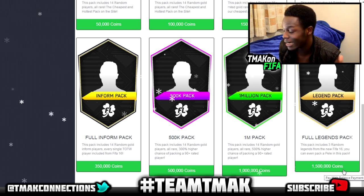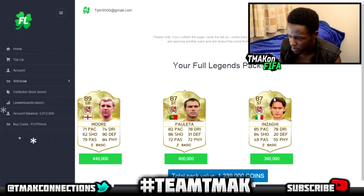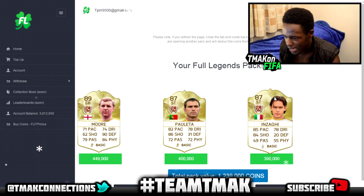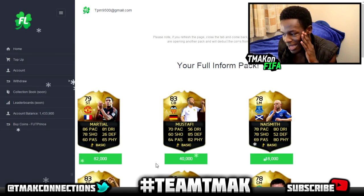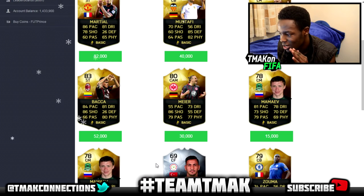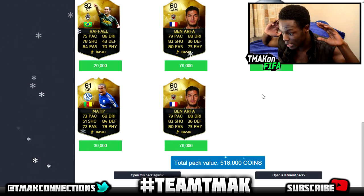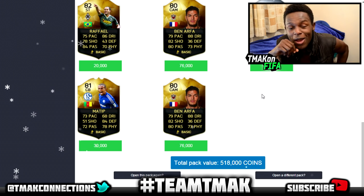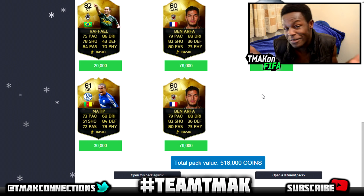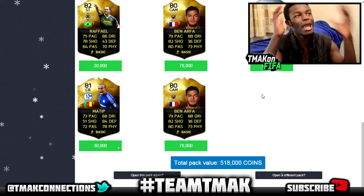I'm finishing off with one final legend pack — come on with some insane players. Oh my days, we've got centre-back Bobby Moore, Inzaghi — that is a decent legend pack. Then there's inform Marshall, inform Bacca. Look at that profit margin: 168k coins profit. I was going to end the video after that legend pack but I tried an inform pack too — 518k coins, 168k profit. That's actually crazy.